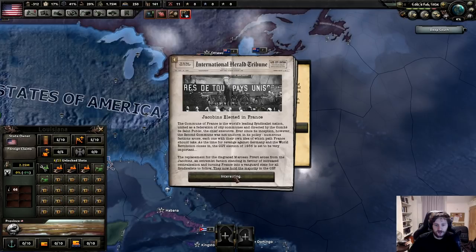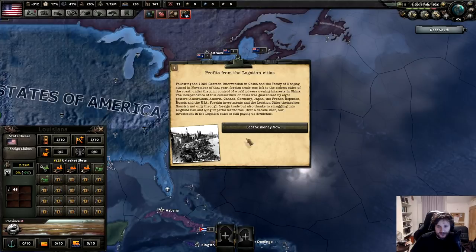Jacobins have been elected. Numerous factions arose - that sounds terrible. Black Monday and the profit from the negotiation cities. Foreign trade was left to the rich cities of the coast in joint control of world powers. This consortium of cities is guaranteed by eight powers. Foreign investments and negotiation cities flourish with foreign trade.